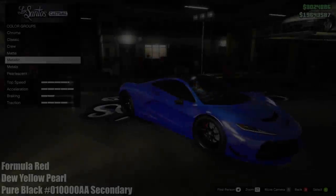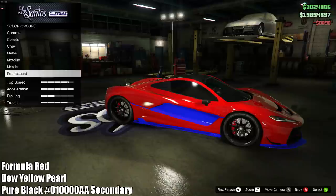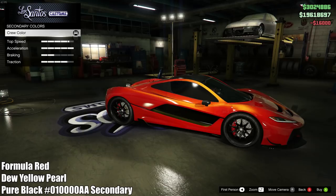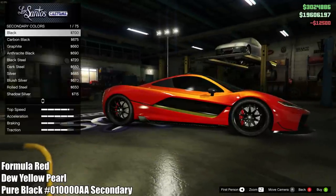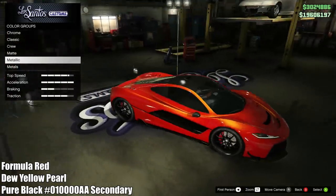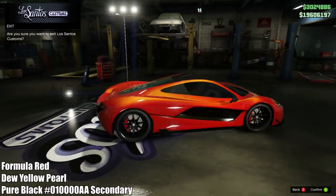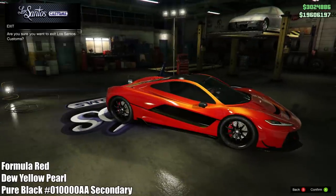Next up we have an orange paint job. This one is probably a lot of people's favorite because it's so nice and clean looking. The way I show it, it uses a pure black crew color — the hex is on screen, but if you don't want to do that you can just use regular black, though the pure black is a little bit darker so the pearlescent effect isn't as noticeable. To make this one, start with a formula red and then put a dew yellow pearlescent on top. You get an amazing orange color — in certain lights you can see more of the yellow and in others more of the red, but they combine to give you that really great orange.